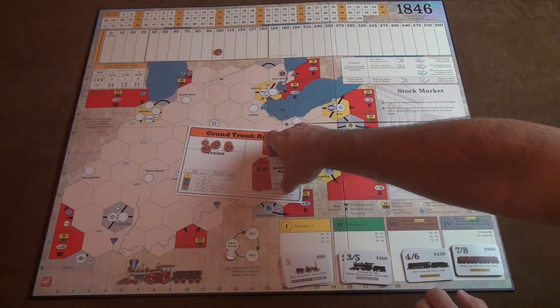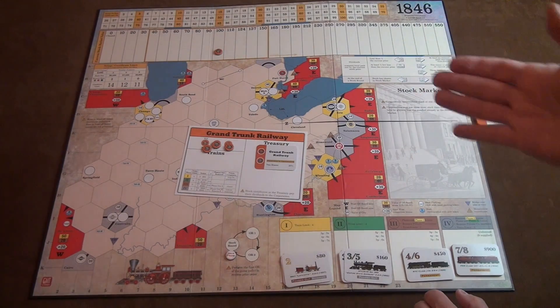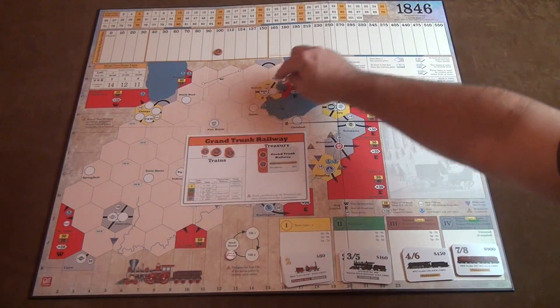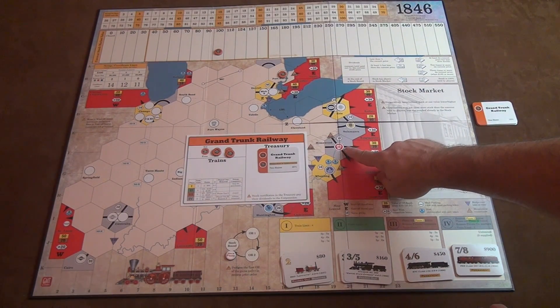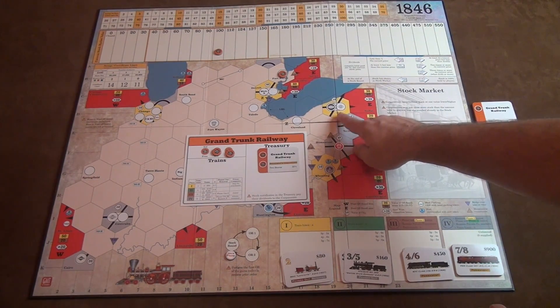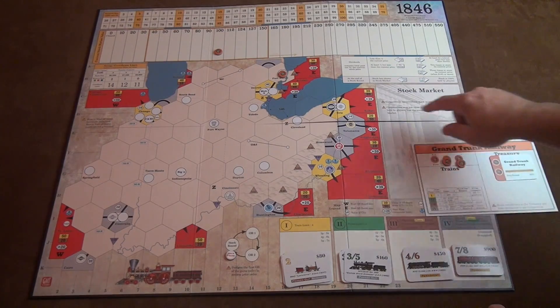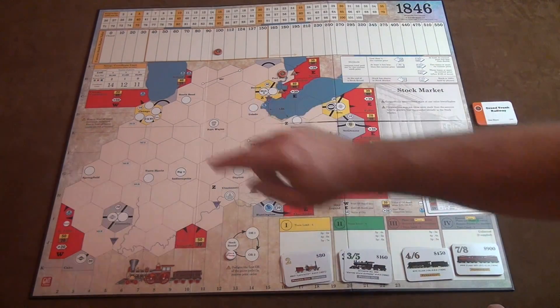Any shares not bought go off to the side. To start a company, all you need is two shares. Any other shares give it more money, because as you buy shares, money goes into the Treasury so the company has funds to purchase trains, pay for routes, etc. Grand Trunk would start up in Port Huron, while the B&O starts in Wheeling, the Pennsylvania in Homewood, the Erie in Salamanca, and the New York Central in the Erie space. This map goes from Buffalo — basically the western edge of New York — and Pittsburgh, all the way over to Chicago.